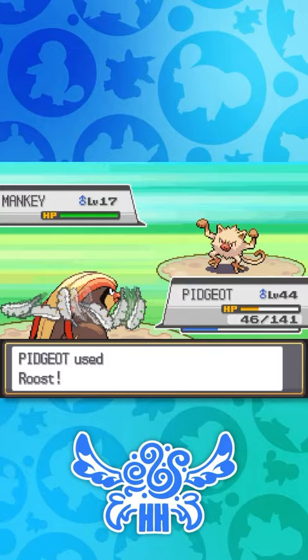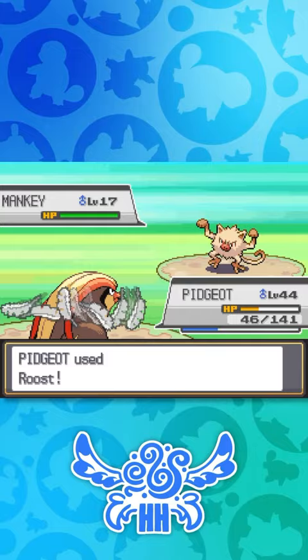And finally, the 23rd type: the Tera type, which we all know and love in Generation 9.